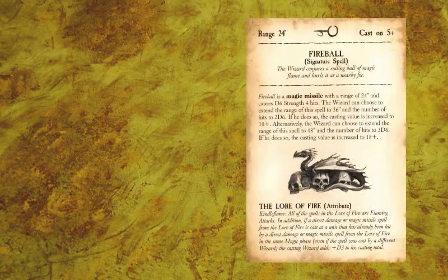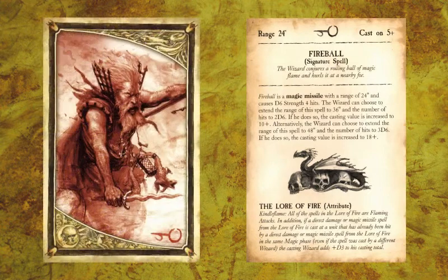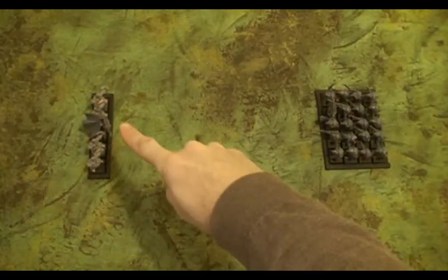As an example of a magic missile spell, we will look at the Fireball from the Lore of Fire. The Fireball has a range of twenty-four inches and is cast on a five-plus casting value.